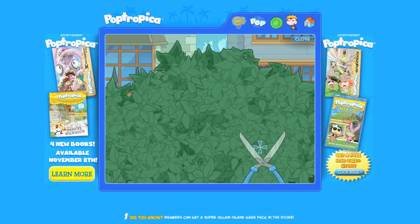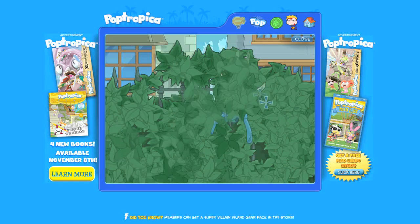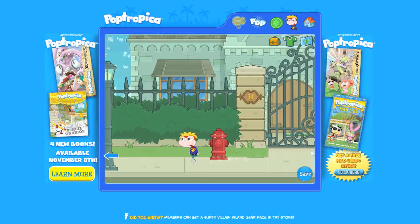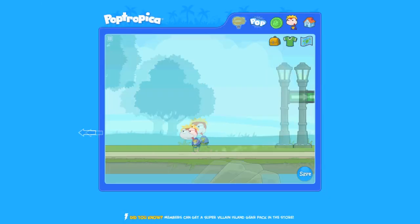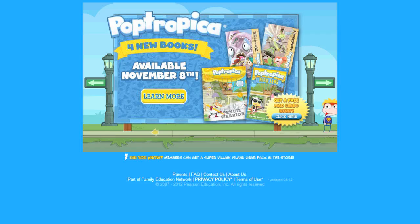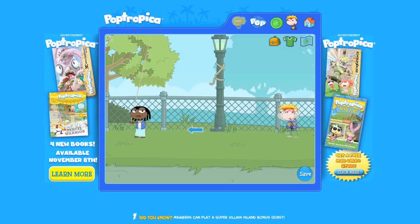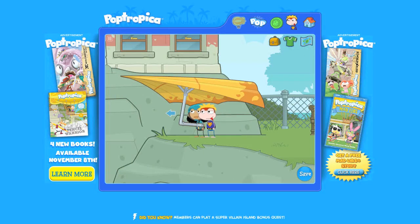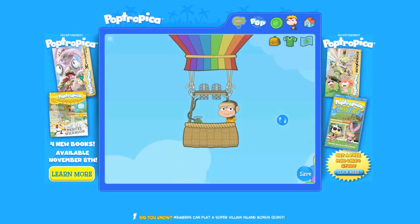If you want, test out your shears on the shrubbery. It won't matter, but it's a lot of fun. Plus, you'll make that lady upset. You're such a rebel. Now go back to Main Street and go to the left. You'll enter the park. At the park, make sure to push the lady off the cliff. You're such a rebel. Don't actually push people off cliffs.